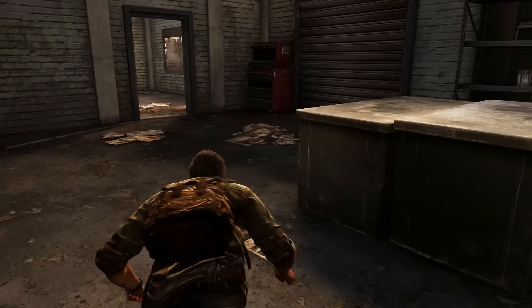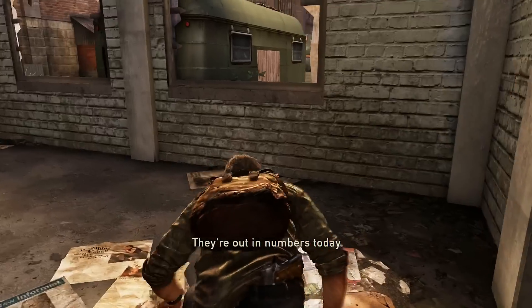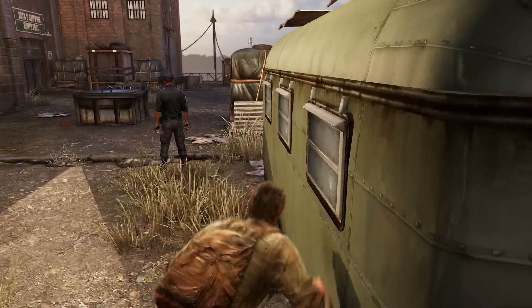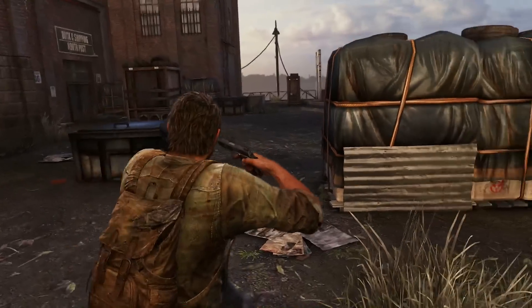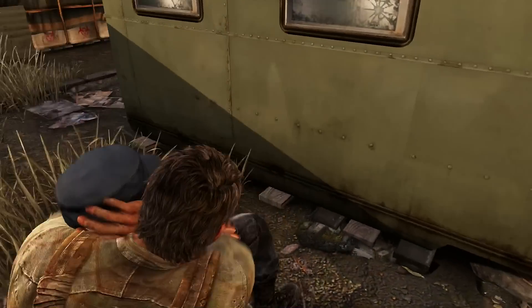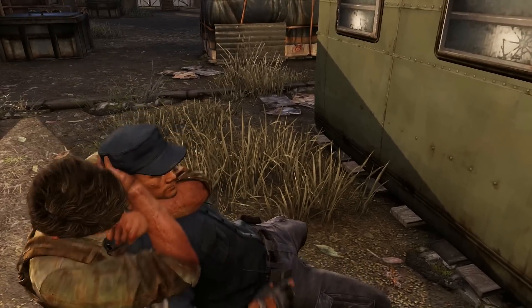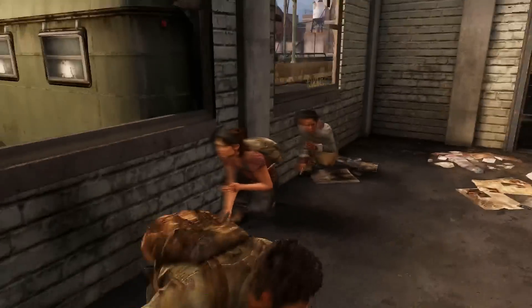If I wasn't playing on Grounded difficulty there would be a pair of scissors in that shelf over there, but I guess I have no luck. Let's take care of this one. Again, drag him inside behind this structure, otherwise one of the other soldiers might see him. Now what we're going to do is cause some noise to lure in the other soldiers.